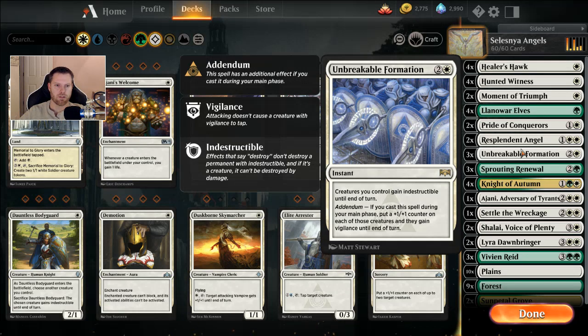Unbreakable Formation is a three-casting instant where creatures you control get indestructible until end of turn. But if you cast it during your main phase, like as if it were a sorcery, they all get a plus one, plus one counter and Vigilance, which is awesome. I like that.